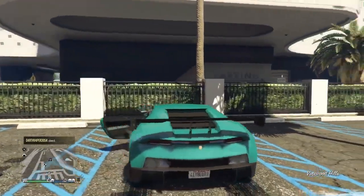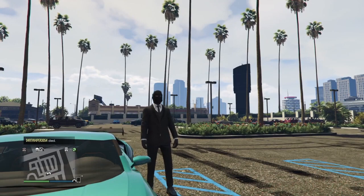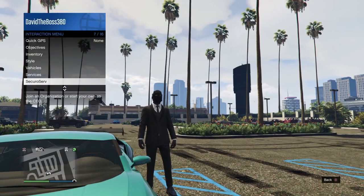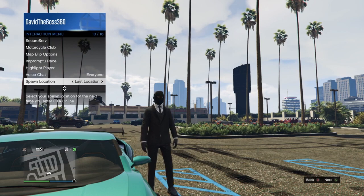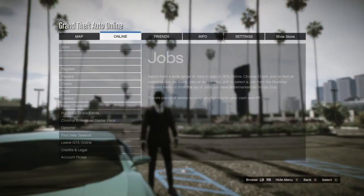Welcome back everyone. Today I will be showing you how to win the podium vehicle. There are 4 steps. Before anything, make sure you open the option menu and scroll to where I'm showing you and have it on last location, so that you respawn at the casino if you don't win the vehicle after you force quit the game.